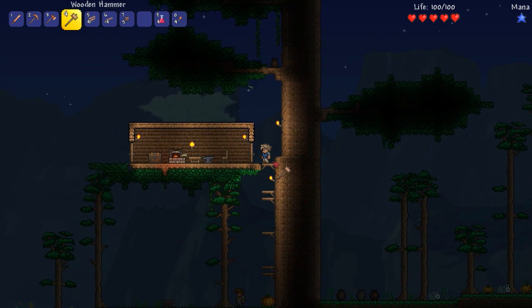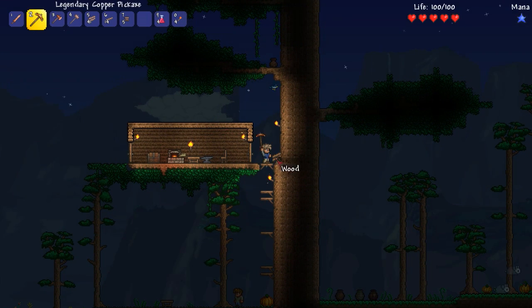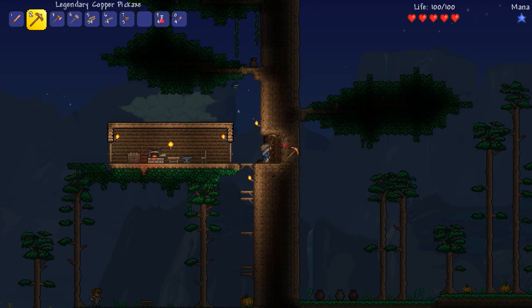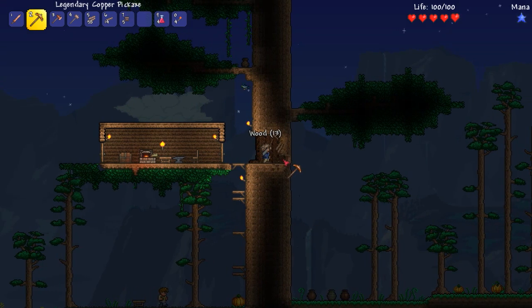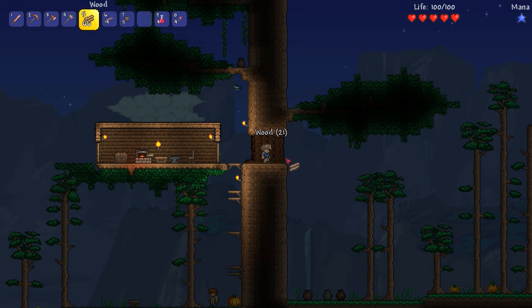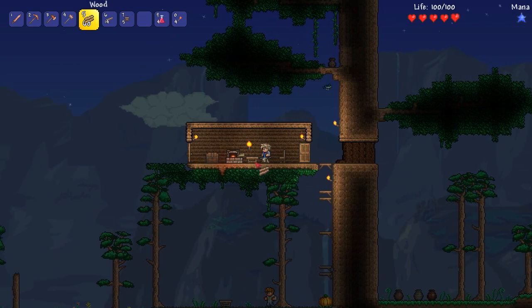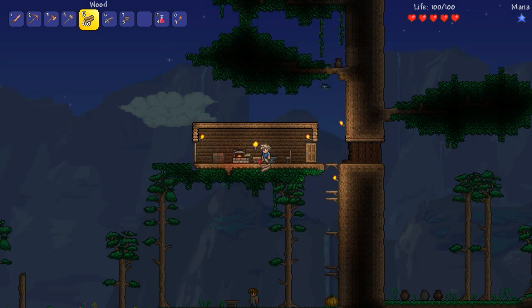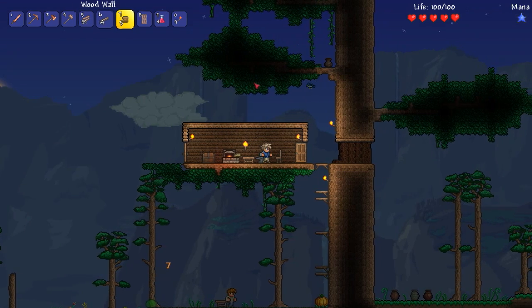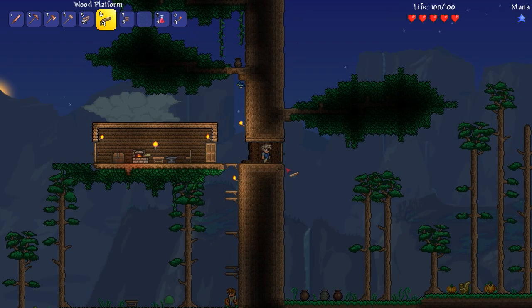It's daytime — the monsters are leaving. What I think I should do is make a little passageway through this tree, even if it doesn't seem physically realistic. There we go. Now I need to make another door here. Let's double door it — extra protection. We got a door. Now I'll build a couple more platform things out here.